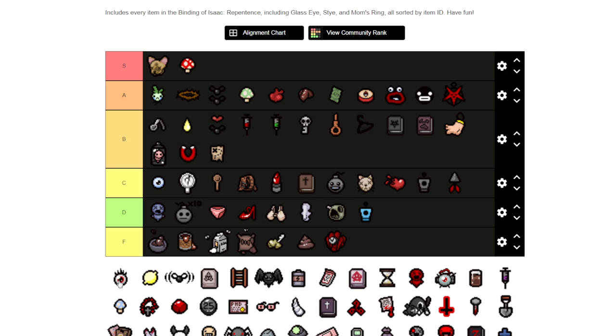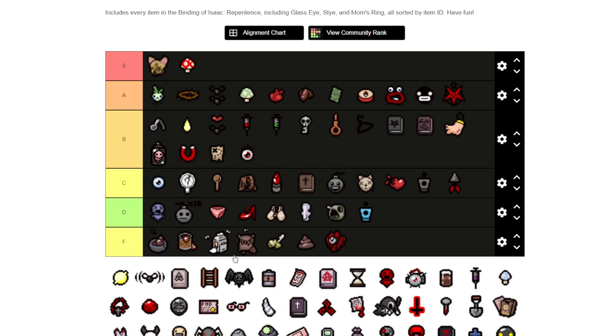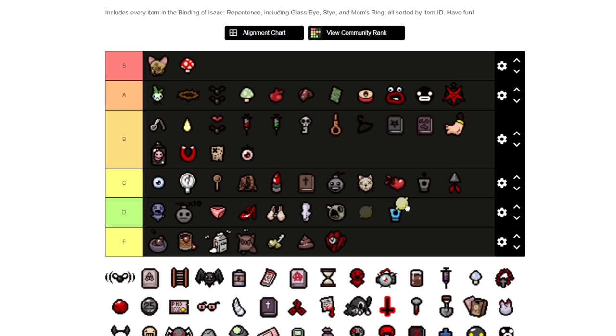Mom's Contact — I think that gives you a chance to hit stone tears, which is pretty good. Then the Lemon Mishap item I'm going to put as F because it only creates a little pile of pee every couple of rooms. It's only good if you're trying to take down bosses or enemies that aren't on foot.